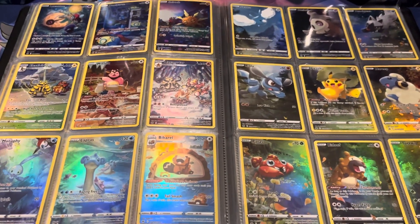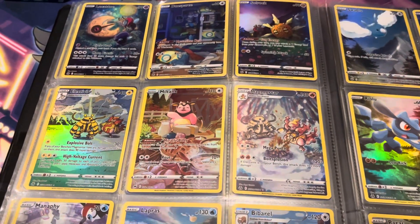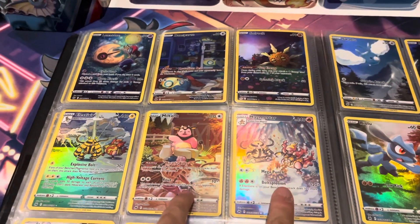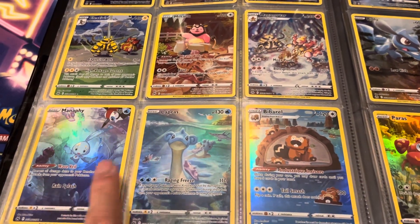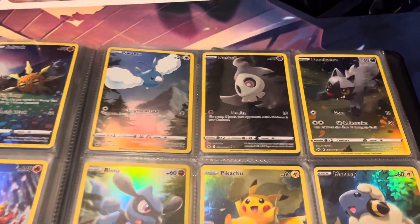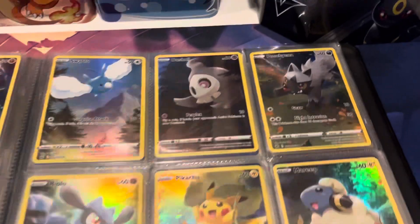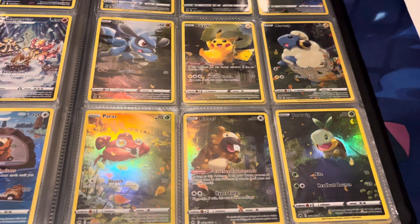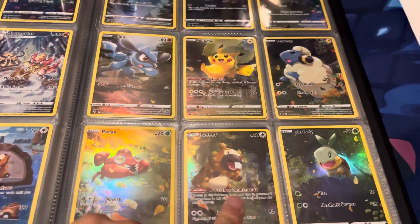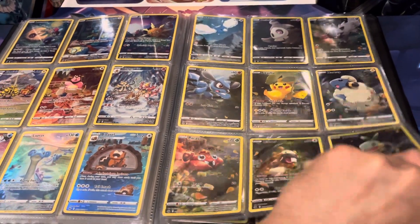Then these are a lot of the trainer gallery cards — we have Lunatone, Dunsparce, and Solrock, followed by Electivire and its partner Magmortar on the right, with a tank in the middle. Lapras at the bottom — I couldn't decide what I wanted in the middle, but since these are all blue I decided to keep it there. Got Manaphy, Lapras, and Barbaracle. Then we have the Japanese god pack setup — Swablu, Dustox, Skorupi, Poochyena, Riolu, Pikachu, Ralts, Paras, Bidoof, and Turtwig.